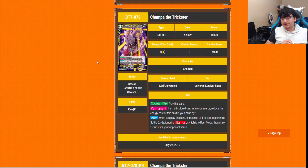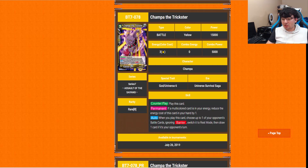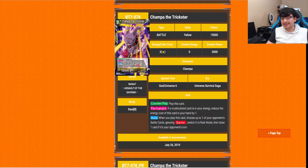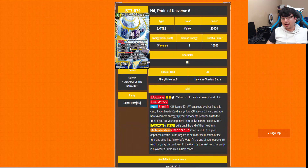Champa the Trickster is a counter play — same permanent as the Gohan: multi-color reduces cost by 1. When you play this card, choose up to one of your opponent's battle cards, ignoring Barrier, switch it to Rest Mode, then draw one card on your opponent's turn. I can definitely see this seeing play in a lot of yellow decks — the fact that it ignores Barrier is really amazing, and you can play it for 2 energy if you have multi-colors.